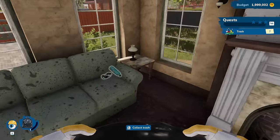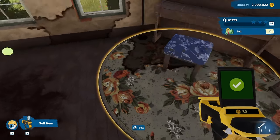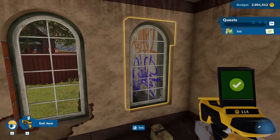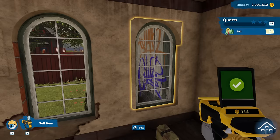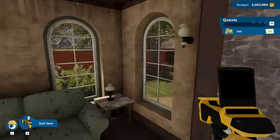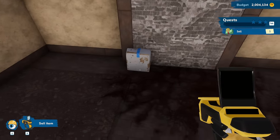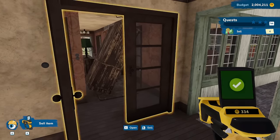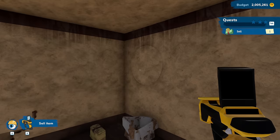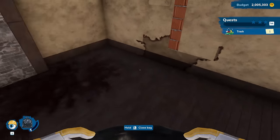Alright, now we're just gonna sell everything because it's all disgusting. You want me to sell the windows? Okay, didn't expect you to be selling the windows but sure. That's garbage. Doors - oh no, I've done a thing that I kind of regret. I'm now stuck inside this room - there is no way out.